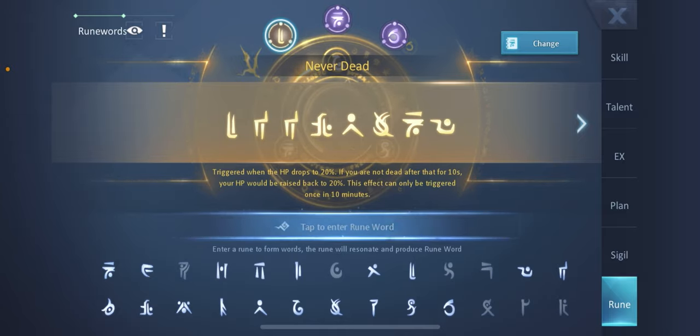The Never Dead rune description says: it will trigger whenever your HP drops below 20%. If you're not dead after that, for 10 seconds your HP will be raised back up to 20%. This effect can only be triggered once every 10 minutes. This combination is really useful.